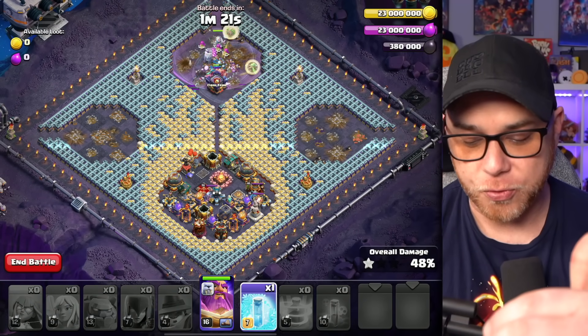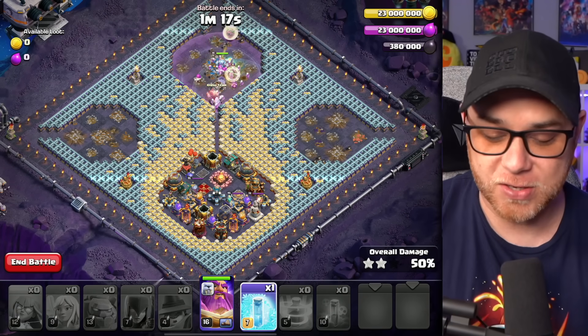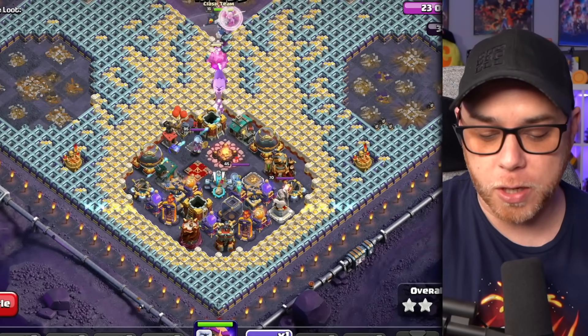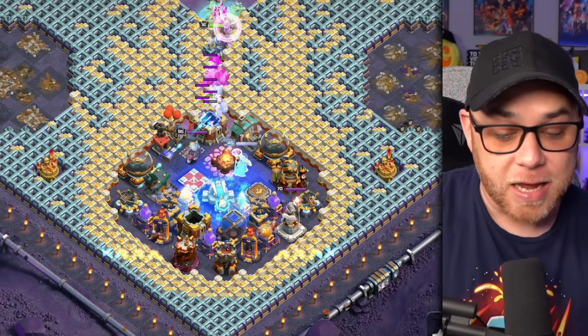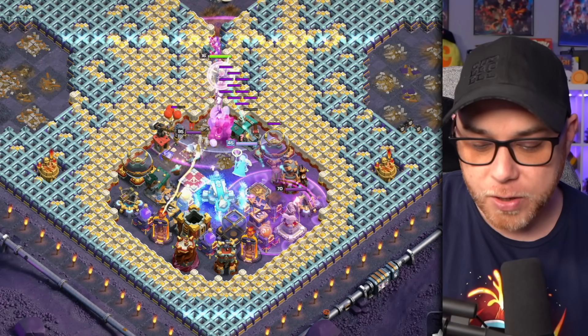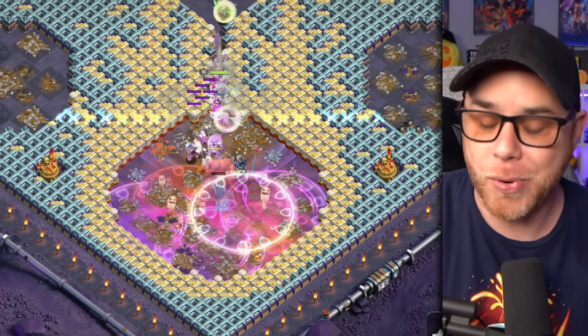They're going to cycle down through this central corridor to a large group of defenses, and this is where the Grand Warden ability really shines. We'll freeze the scatter shot, give the troops a little time to travel, and as the Grand Warden gets closer to that scatter shot, go ahead and release the fireball — it should destroy the entire compartment.